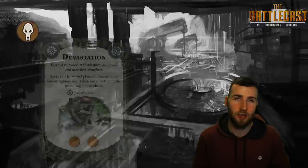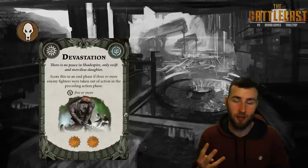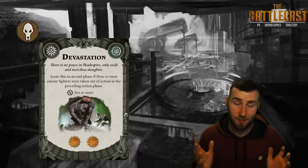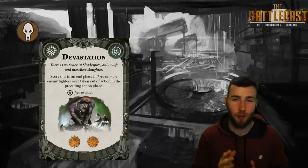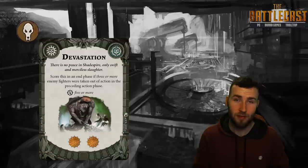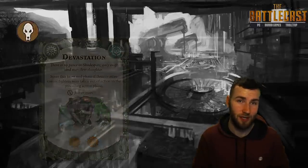The next card is Devastation, and it's for two glory. It's scored in the end phase if your warband takes three or more enemy fighters out of action in a single action phase. This is a big ask because three fighters can be two squigs and a grot, or it could be the entire Stormcast roster, and there is a really big difference in difficulty there.